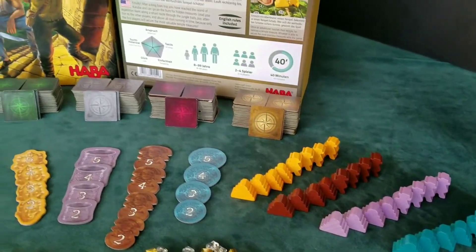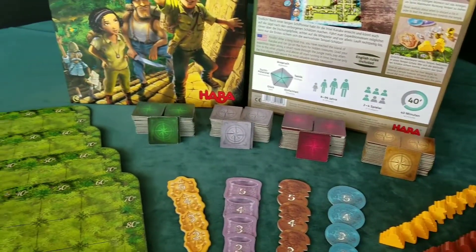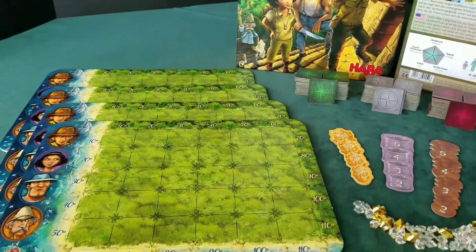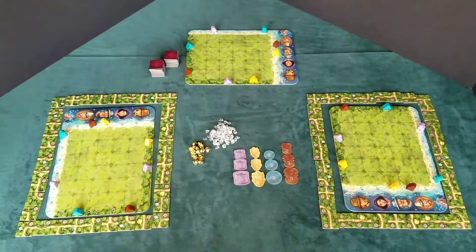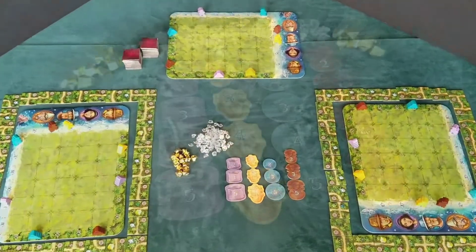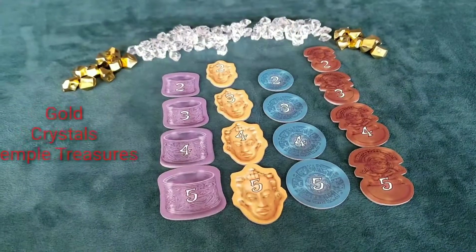The expedition leader turns a jungle tile face up and calls out the number on it. All of the players look for the same jungle tile. You can either lay the jungle tile on the island, or you can discard the jungle tile and move your adventurer one step for every path leading to the edge of the jungle tile.